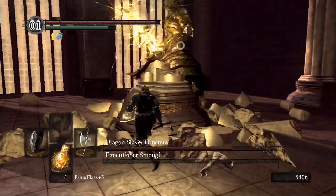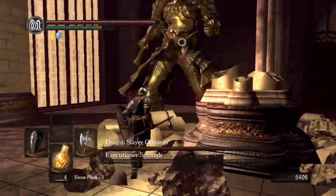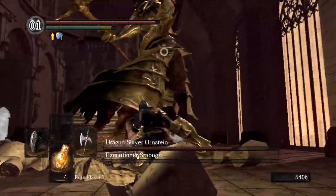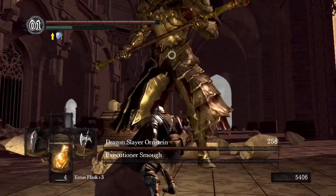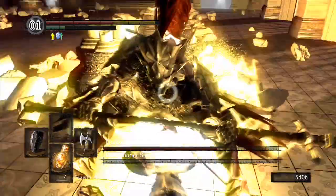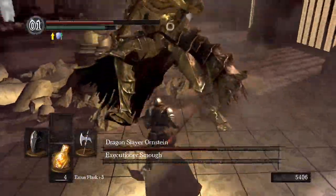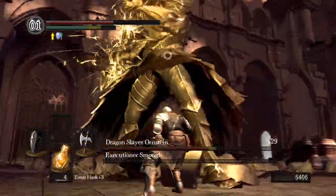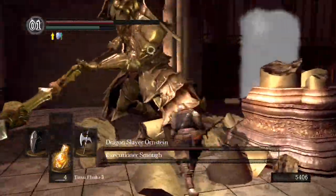He can't do very much damage to you from this perspective. See, he can't hit you with his spear because you're down at his feet and his spear is too long. That one he can hit you with. But this jump-back one — as long as you stay really close to him — he's not going to hit you with that either.